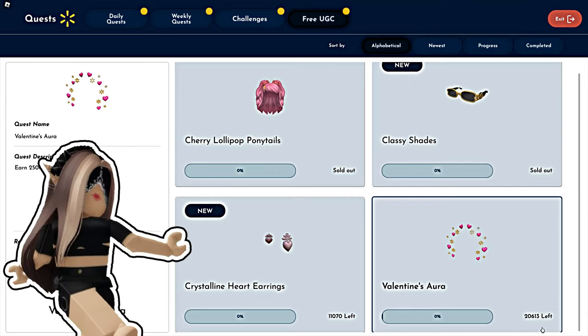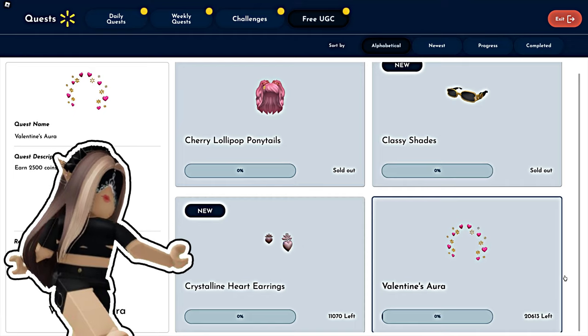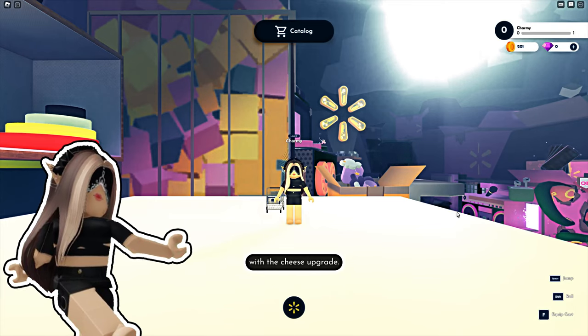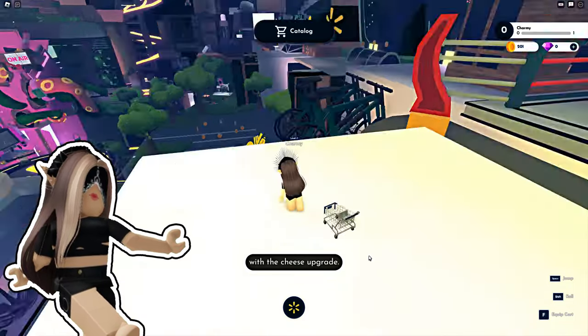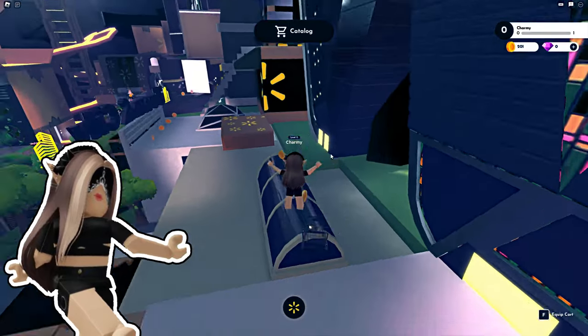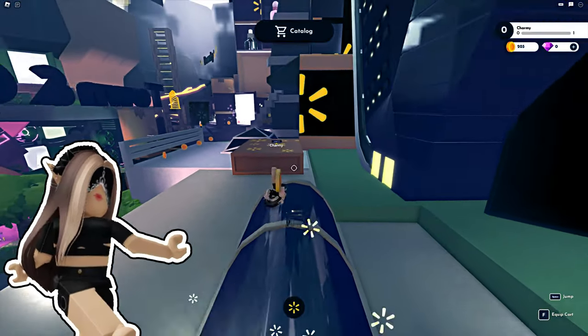What to do in order to get this aura? It's simple — you will also have to collect 2,500 coins. It's very easy to do, but how to get the coins? It's simple: the easiest way is to run around the map and collect coins.